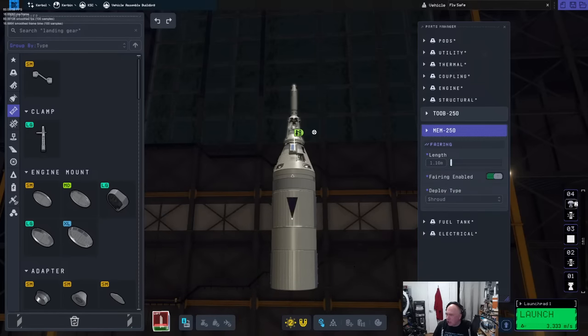A viewer asks what color a nuclear saltwater rocket exhaust would be — it would definitely be blue. Another viewer is waiting for Interstellar Quest in the next five years; I'd definitely be interested in doing Interstellar Quest too.